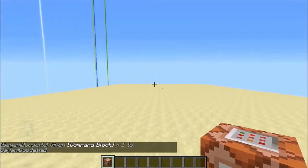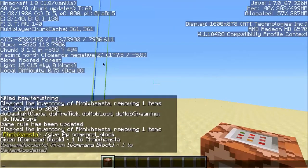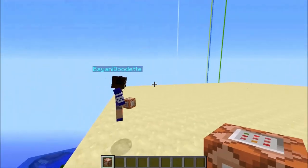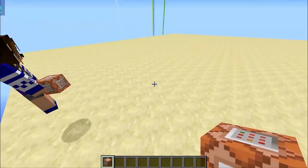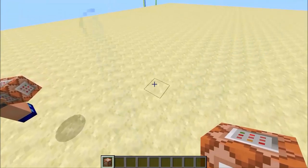The first thing we need to do is face north. If you press F3 you should see the facing/orientation indicator. The orientation needs to say north. There are other ways to do it if you can't face north, but we won't cover that.